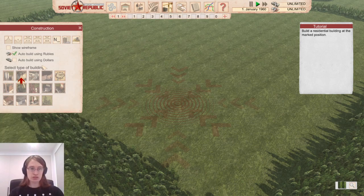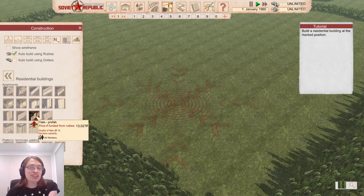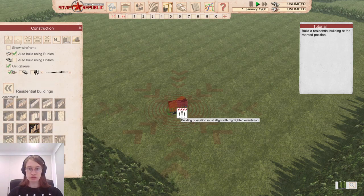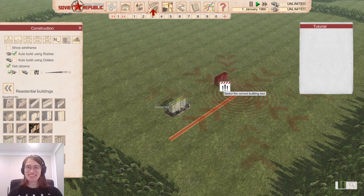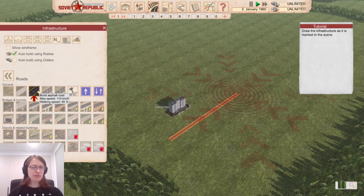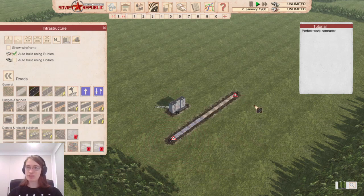There's a flat prefab option and the price is funded from rubles. You can see it's actually 1960 according to the little clock. I just scrolled the mouse wheel to rotate the building. Good work, comrade. Next we need to draw infrastructure as marked in the scene — I'll have a road. There seem to be a lot of clicks involved in selecting what you want to do. I'll just drag it out. Perfect work, comrade. Then we need another road segment here as well.